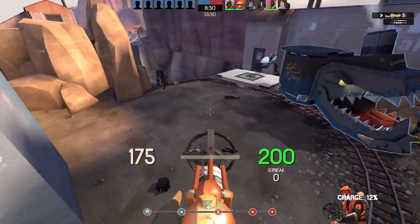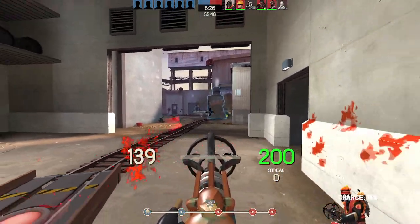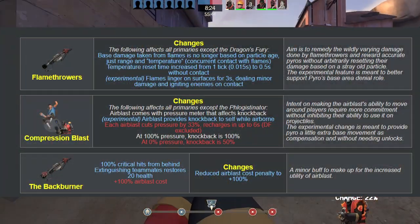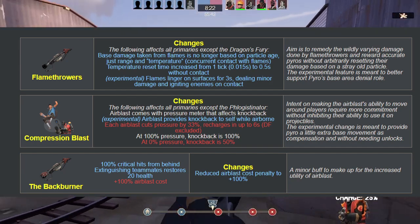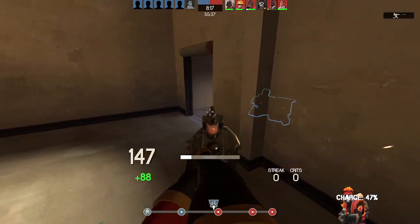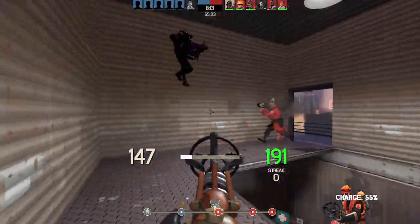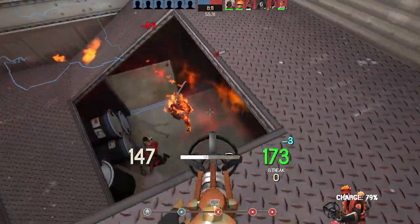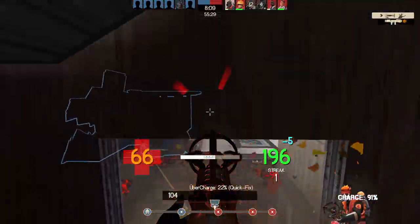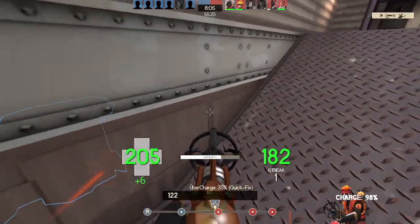Now Pyro got a handful of changes, with two being how the class functions. How Pyro's flame particles worked was changed completely, along with how the compression blast spam is dealt with. I'm not one to understand how the flame particles work, so I won't go into that, but the napalm effect added for Pyro's flamethrowers is one that I have seen and know more about. Whenever I have stepped in it, I barely notice anything happening, so maybe it can be tweaked.